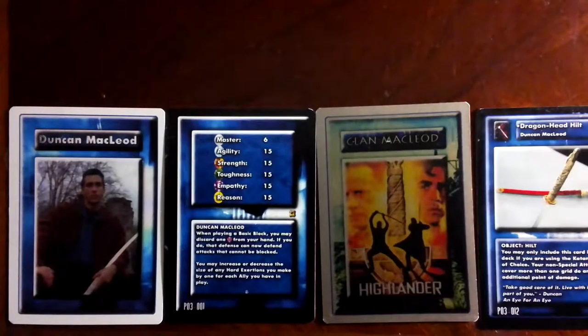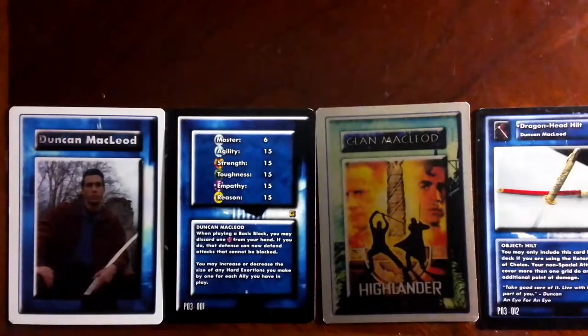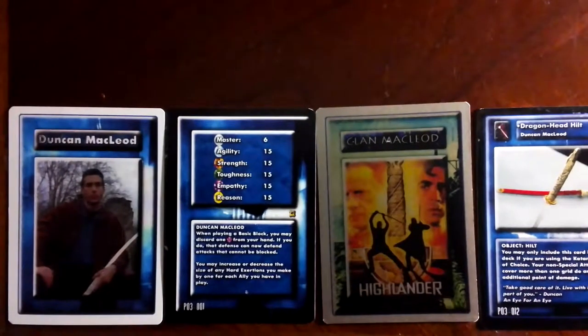Duncan's huge ability is the fact that he can discard an Empathy Egg in order to block an unblockable attack using a basic block — that being key. So you want to make sure you have at least one full set of basic blocks, if not two, as far as going for the defensive. The other half of his power is the ability to increase or decrease the size of your heart exertions for each ally that you have in play.